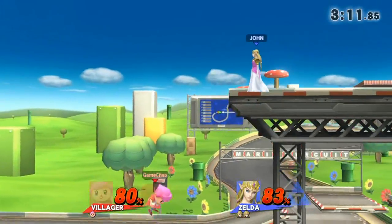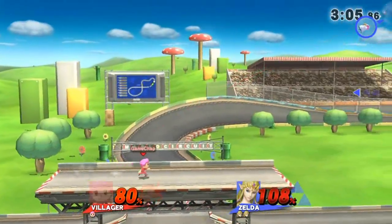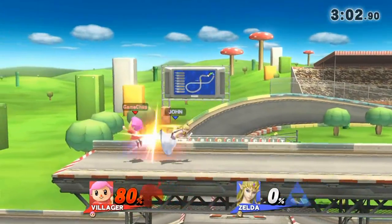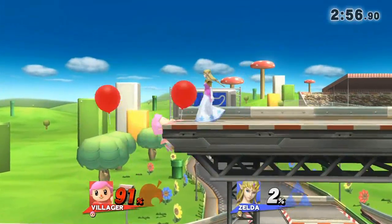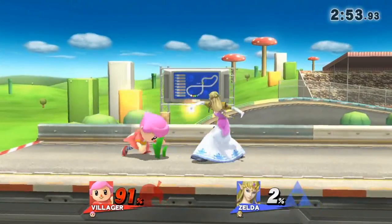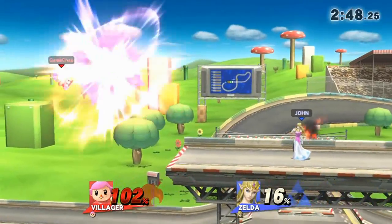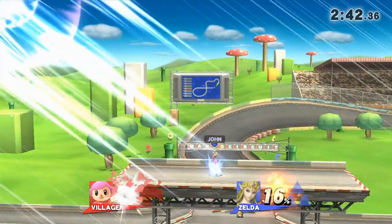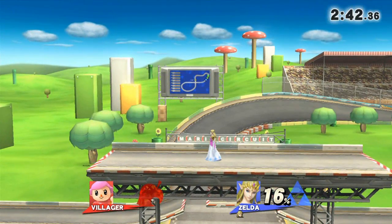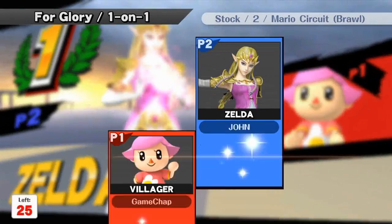There he goes again off the edge — can he recover? Yes, he can. One of my favourite tactics as a Falcon main is of course to use the dash followed by the up aerial and also the running up smash, but neither of those seem very effective with the Villager, so a new strategy is called for. We're taking a pretty good pasting here. One of the Villager's aerial attacks — the catapult — only did 2% damage. I don't think this is a very favourable matchup for the Villager at all. It doesn't look like he's the strongest character, and the community's first thoughts on this seem correct.